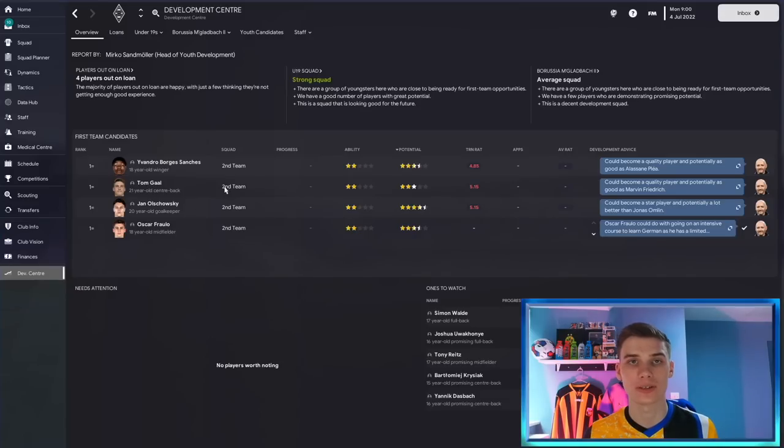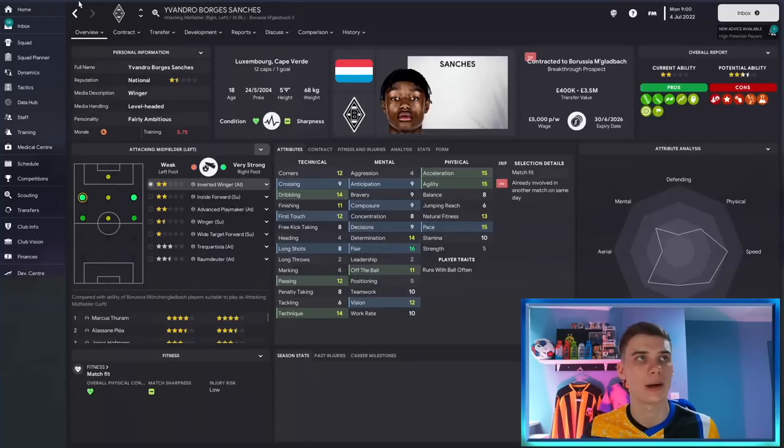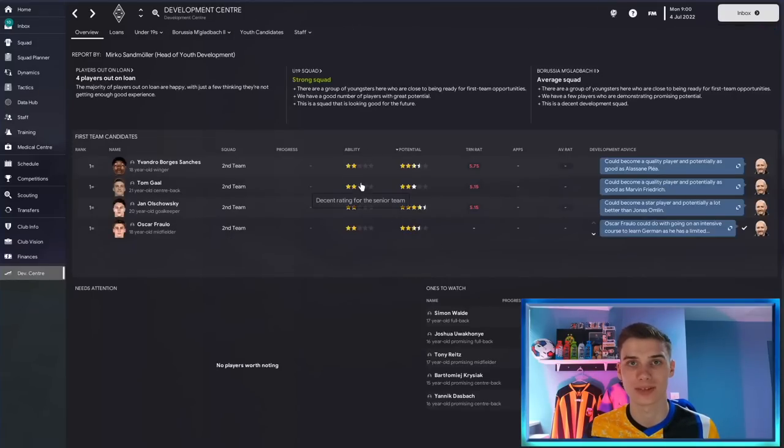Next, I head straight to the development center. Find any players that are maybe two and a half stars or more — the two-star players I'll probably leave for a bit — but what you're looking for is any players of good ability hiding in your dev center. The worst thing you want to do is sign a right winger for 10 million and then realize there was someone in the dev center the whole time who you could have played and developed from your own academy.